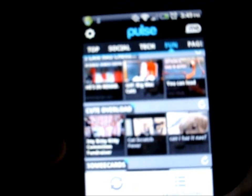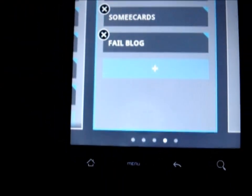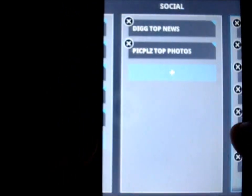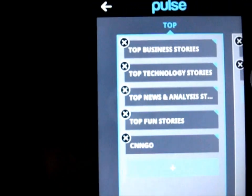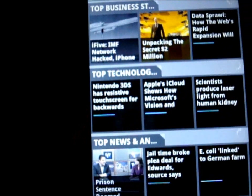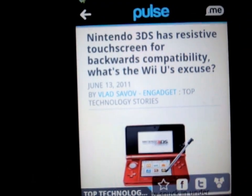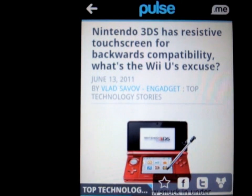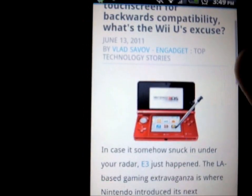Okay that was pretty good — just a little video there for you guys. Now, Pulse — it's really cool. When you click menu you can manage sources, so you can add or remove anything you want. When you download it, it has a full tutorial to teach you how to do everything. Just go to top technology news and here's an article about the Nintendo 3DS — it has a resistive touchscreen for backwards compatibility.